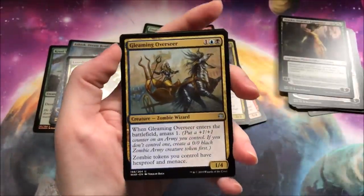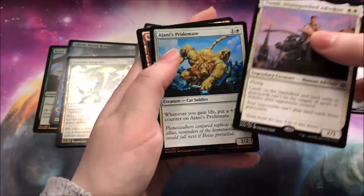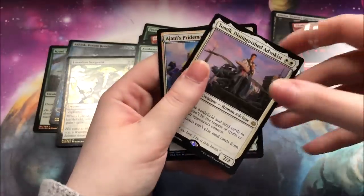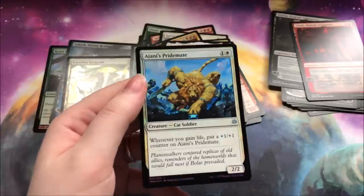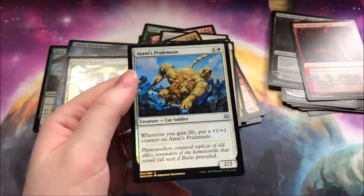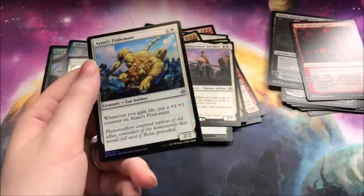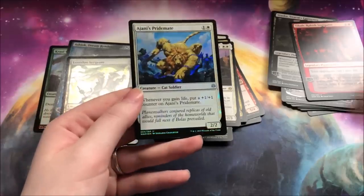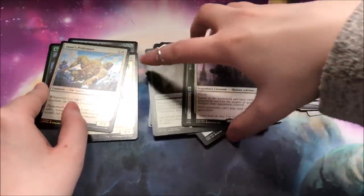Cruel Celebrant, Gleaming Overseer, a Tybalt, and an Advocist. I have pulled a lot of them in Arena — it's not my favorite card. And a Foil Ajani's Pride Mate. That makes me so sad because the last Ajani's Pride Mate art was so pretty, and this one just looks so lacking in my opinion. But I have a foil one of it, and if I ever want to play cats I could definitely put this in my EDH cat deck. Yes, of course I have an EDH cat deck!